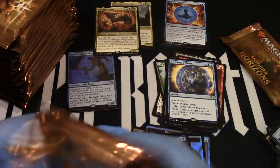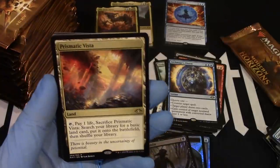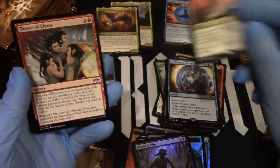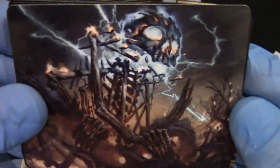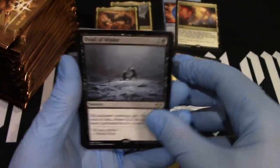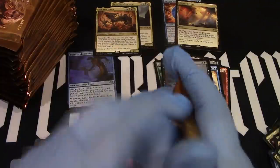So we have two mythics, probably going to get a third, hopefully four. First Prismatic Vista — there we go. All right, good deal. Nice. Put that up there. Lands. We got a guy. Always have to focus on this because it's one of my favorite artworks of the set. Plus I like the card — I get a big kick out of it. Mine will be the old Ball of Lightning. And Dead of Winter. Scale up. Next stack of packs.